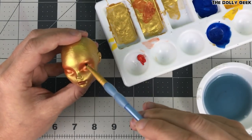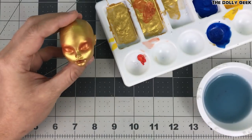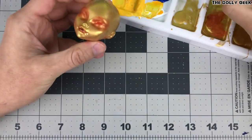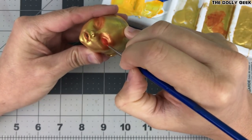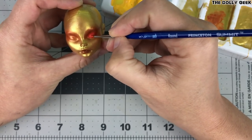Once the blushing is done, I'll be painting the eyes completely solid red. I want her to look emotionless — like she's not good or evil, but an otherworldly being lacking any human emotions.